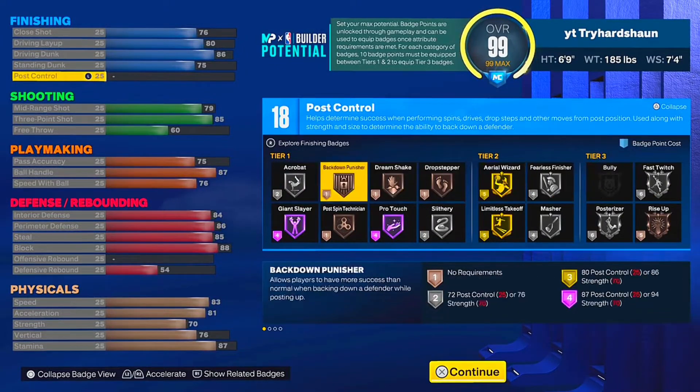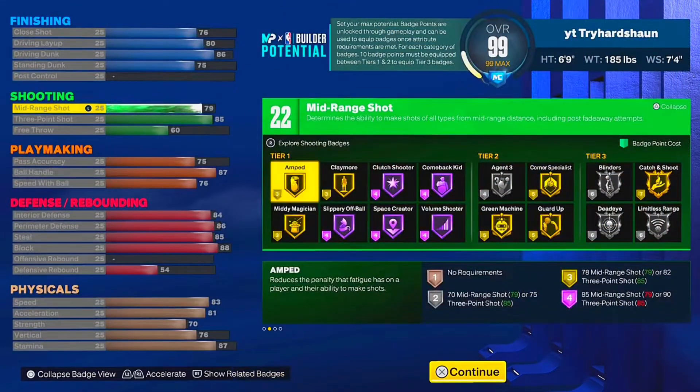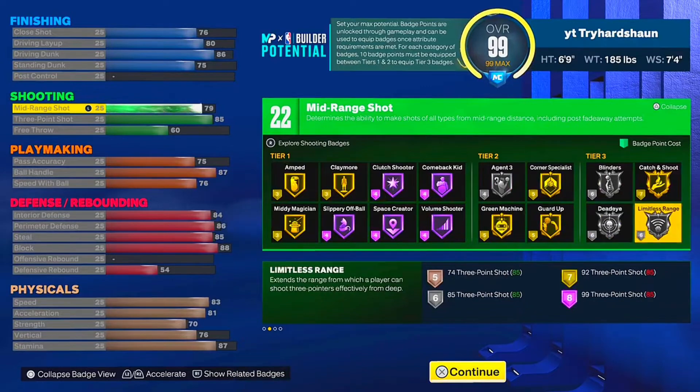For finishing badges, you get all these nice finishing badges — you get Pro Touch Hall of Fame. And for shooting, you get Limitless Range on silver on this build, which is a good thing.